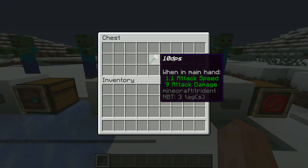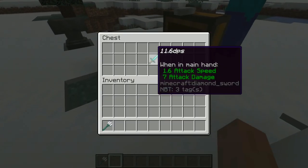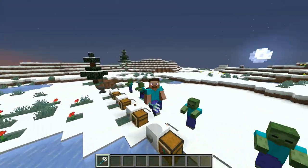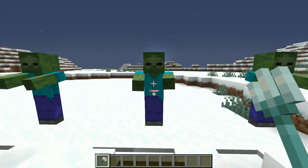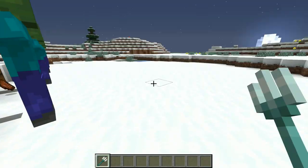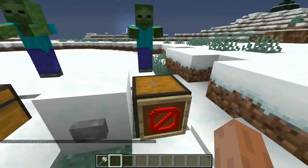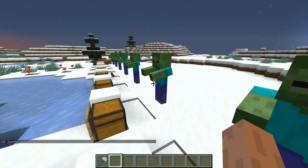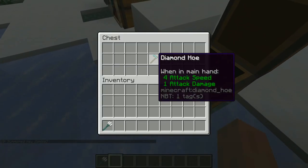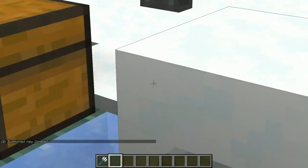Next up is the trident, which actually has a 10 DPS, so it is slightly lower than the sword's 11.6 but can still kill really quickly. Now we're going to compare everything — including the fist, which has 4 DPS, pretty much the same as a hoe. So never fight with a hoe; hoes are useless.